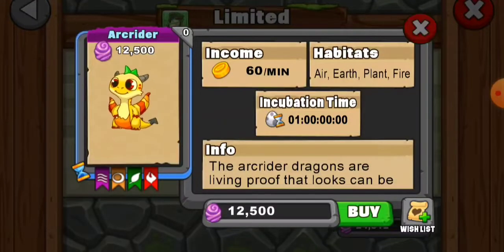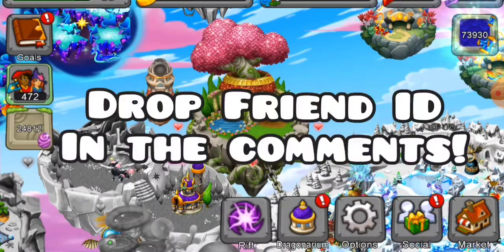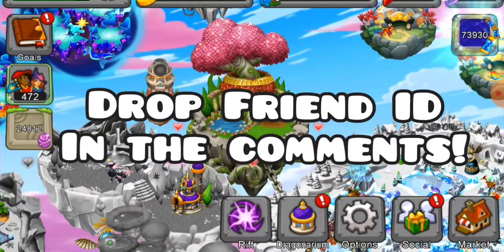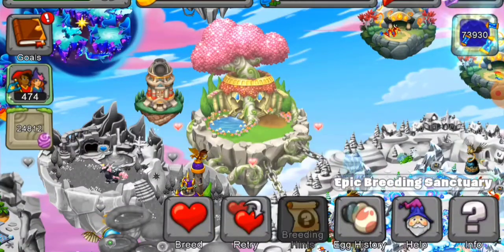As always gamers, drop your friend ID in the comments so I can add you and other viewers can add you as well. The more friends you have in this game the better chances you have of getting the dragons that you want in the cooperative breeding cave as well as more gems daily. So drop your ID guys.